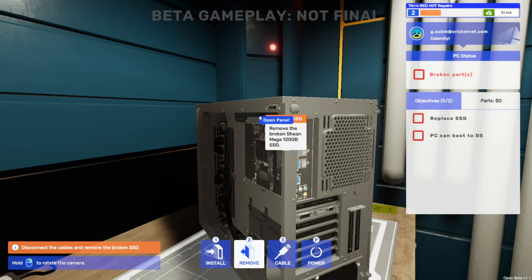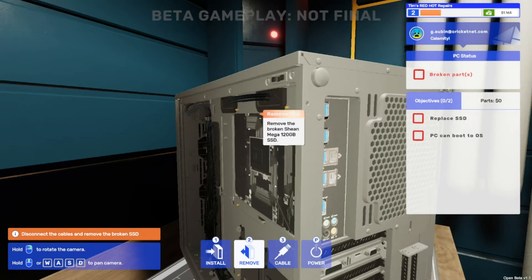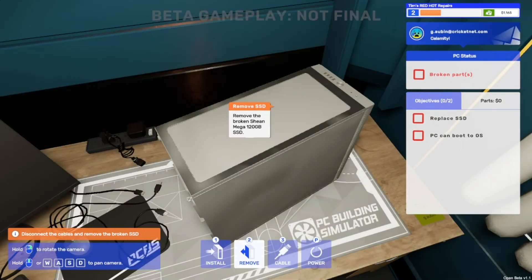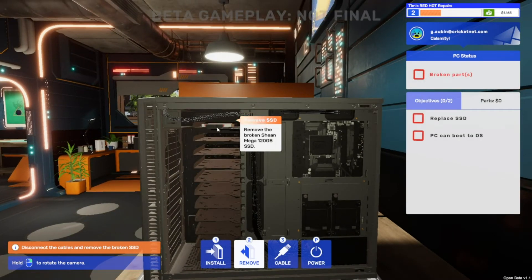So we're accessing the SSD from this side - remove the broken one. Open panel - this is quite difficult to see. Open panel - yes, how do we open the panel? Open what panel? This panel? I have no idea what it would like us to click on here and we can't rotate it any further, which is a bit annoying. Rotate the other way and we get a better view.